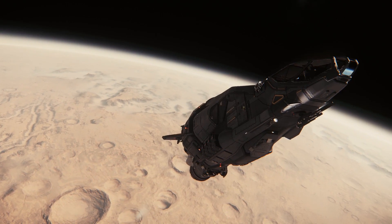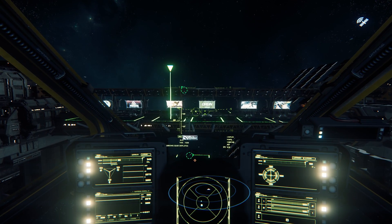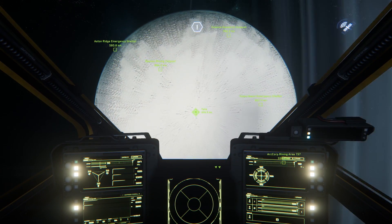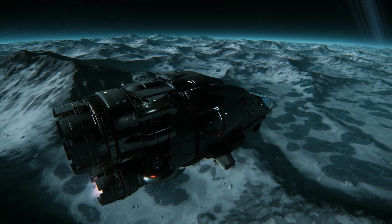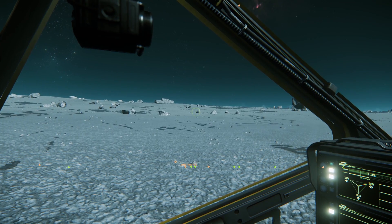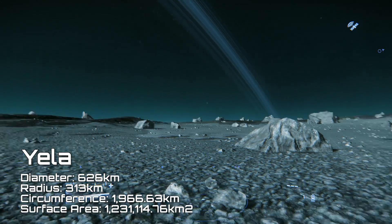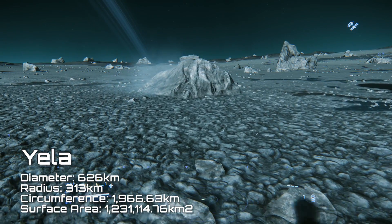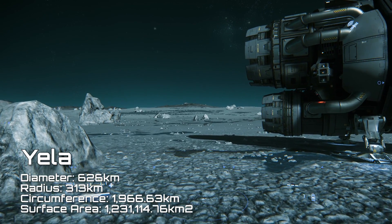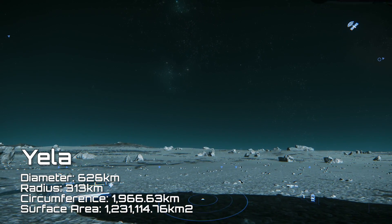This is a fair old chunk of land, but we ain't done yet. Leaving Daymar, heading quickly over to Cryostro to refuel the Herald — because I do not want to run out of fuel in the middle of this flight — next target is Yella. Having picked our outpost and travelled to the opposite side of the moon, landed and taken our measurements, Yella comes in with a diameter of 626 kilometers, a radius of 313 kilometers, and a circumference of 1,966.63 kilometers. This gives us a surface area of 1,231,114.76 square kilometers.